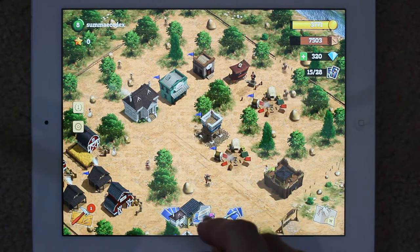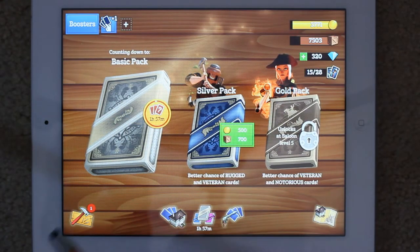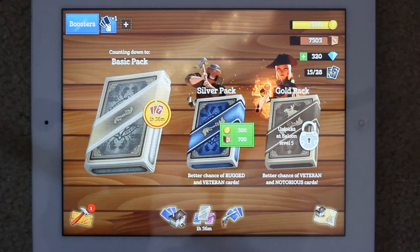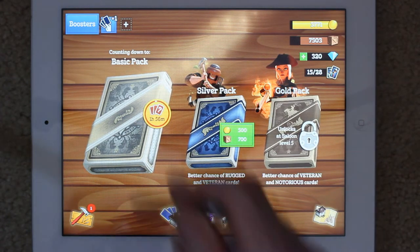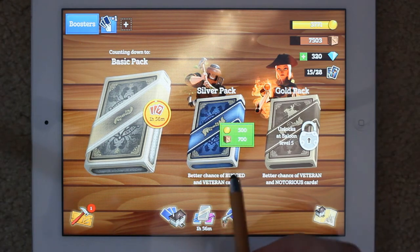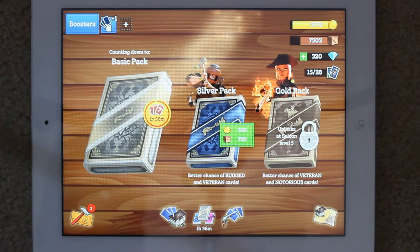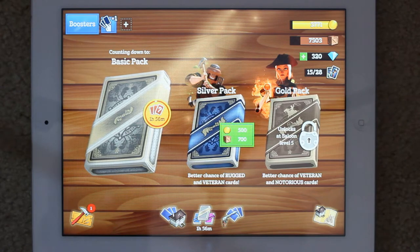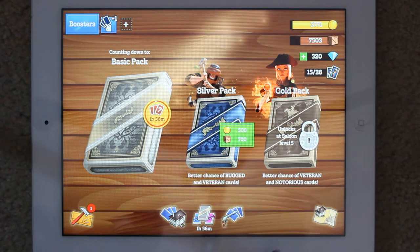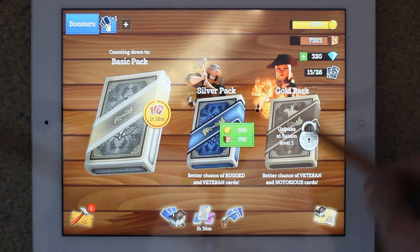Going into the card-based element, there's a basic pack that's time-based — every two hours you get the opportunity to get some more cards. Then there's the silver pack, which has a better chance of rugged and veteran cards. The cards have different levels showing how powerful they are: basic, then rugged, then veteran. There's also a notorious tier accessible through the gold pack, but you need to get your silver pack to level five first.